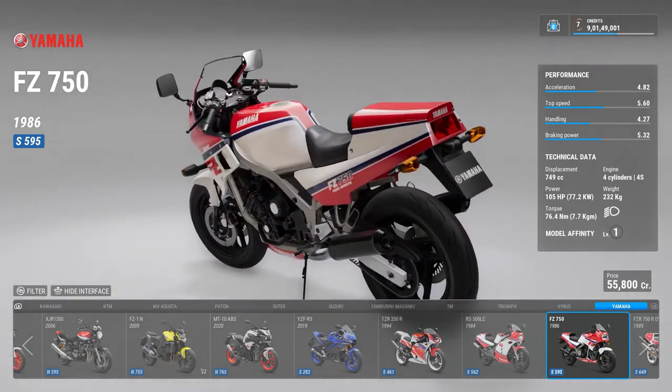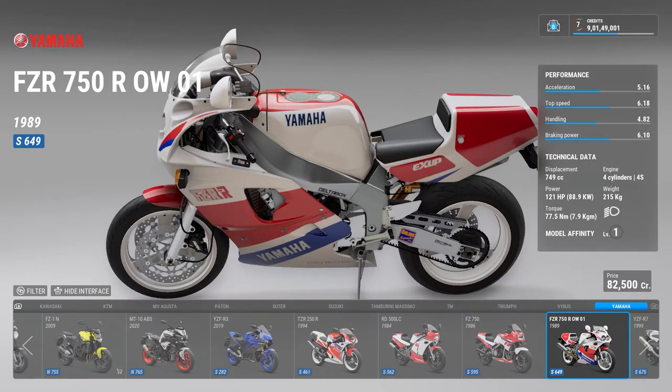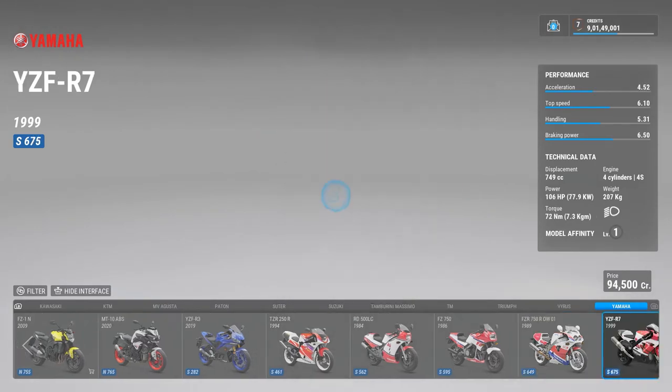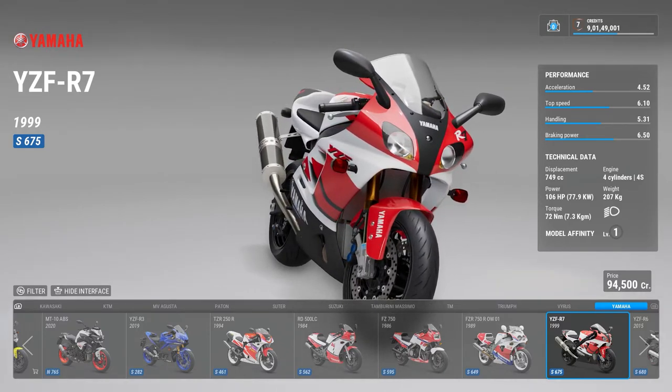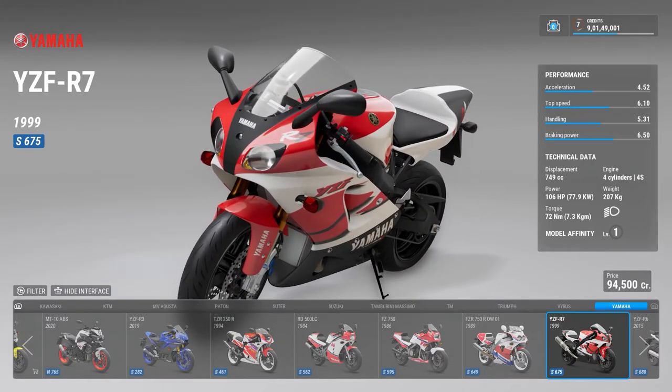The FZ and YZF series are very old. Then the FZR 750 — again you see the same look. Then there is a bike nobody knows much about — the R7. Before the R1 was completely redesigned, they copied the look of the 2005 redesign from this bike. It was somewhere between the R6 and the R1 at that point in time — a sexy bike.